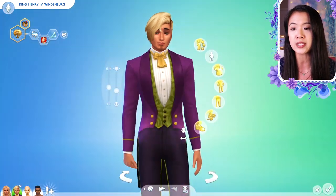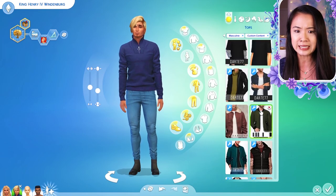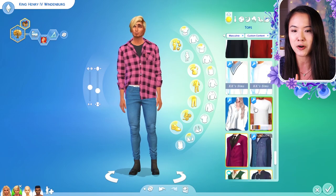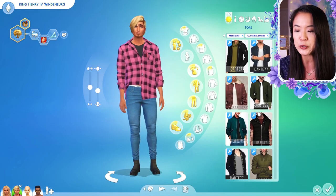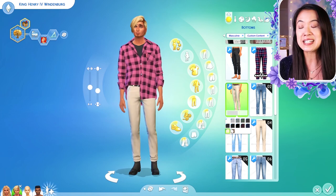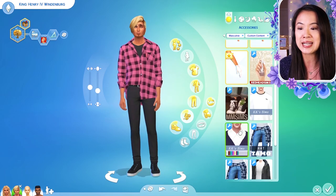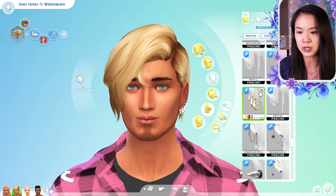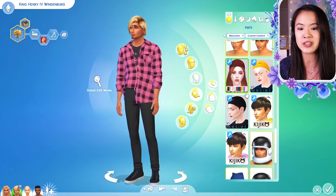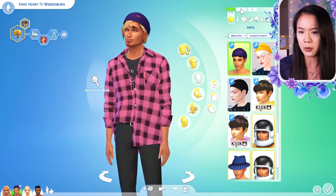Simmer Plays reached out to me after my last collab and we decided to do a custom content swap essentially — so we both completely cleared out our custom content folders, which I have not done in a really long time, and then we sent each other links to our own custom content. Simmer Plays mostly uses alpha custom content, although they do have some Maxis Match. I only downloaded the alpha custom content because I wanted it to be completely new and different. The only thing in here I might normally use is some of the eyelashes.